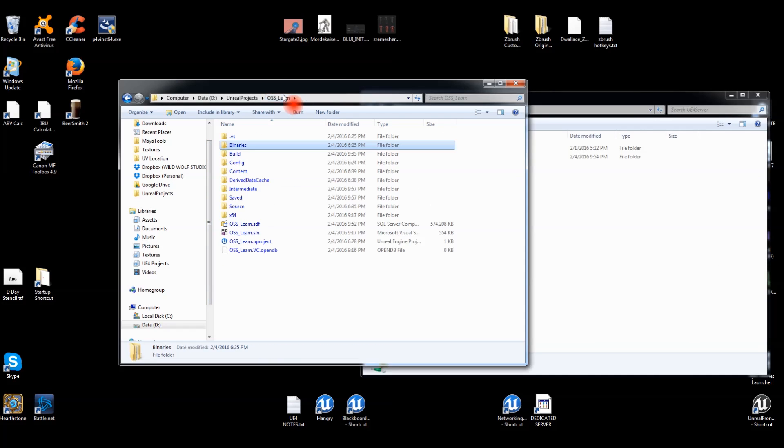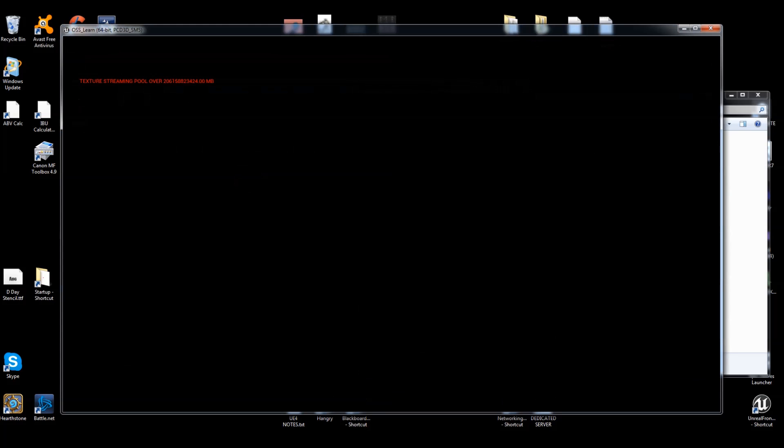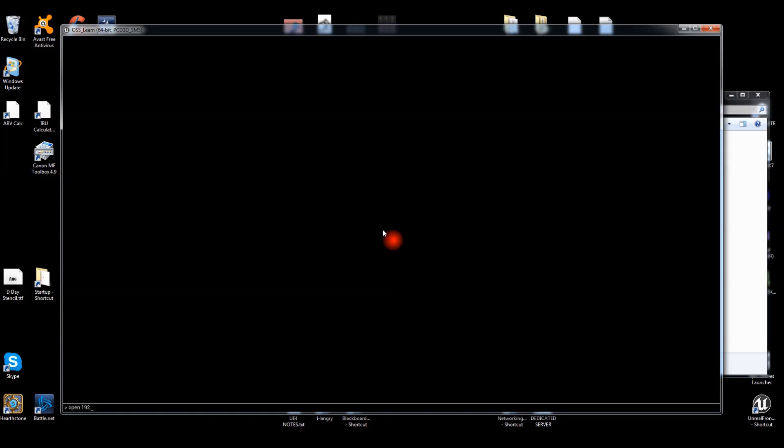With the server running and log visible, go into the build's NoEditor folder and run the game executable. It opens to a black screen — the automatic IP open on Begin Play didn't fire as expected, but that's okay. Hit the tilde key to open the console, type 'open 192.168.1.102', and hit Enter.